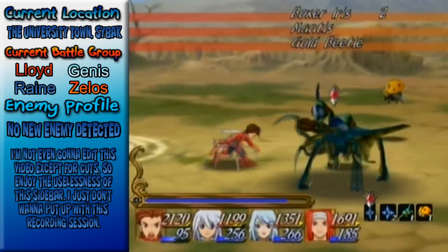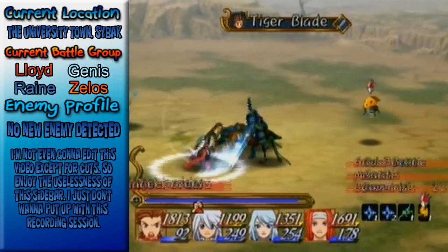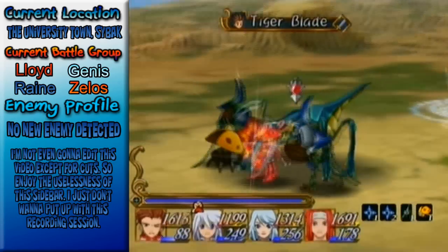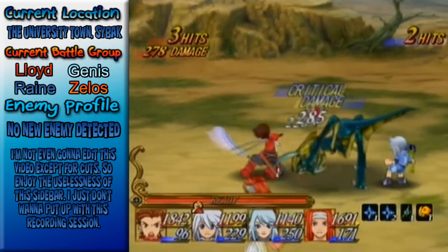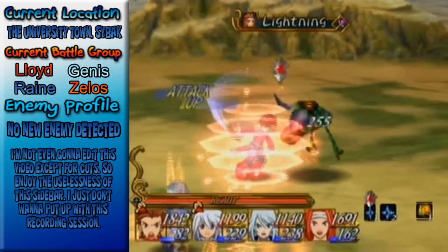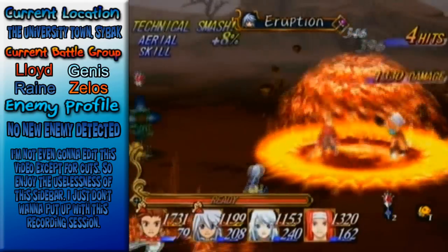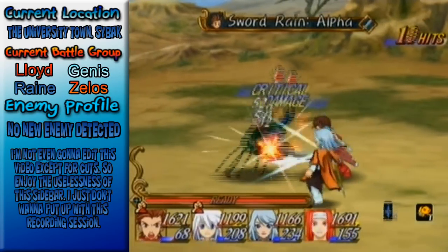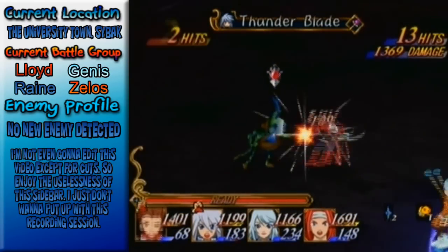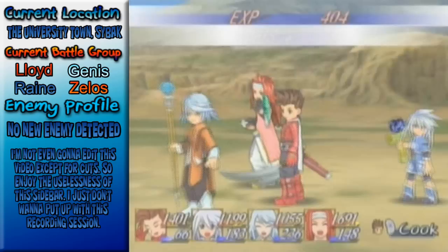Is there a new enemy? This might be... yes there is. Boxer Iris I believe, and the Mantis. Gold Beetle too. These things are not all that hard — fire will pretty much do it. If not that, then it's either Ice or Wind. Gold Beetle's not all that hard either — basically just a Ladybug from Silveront but with a gold color. Three gold doubloons.